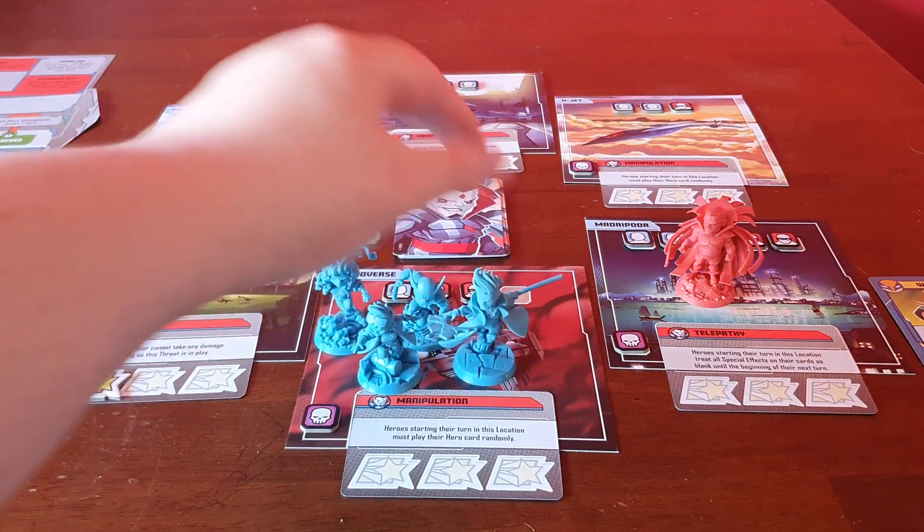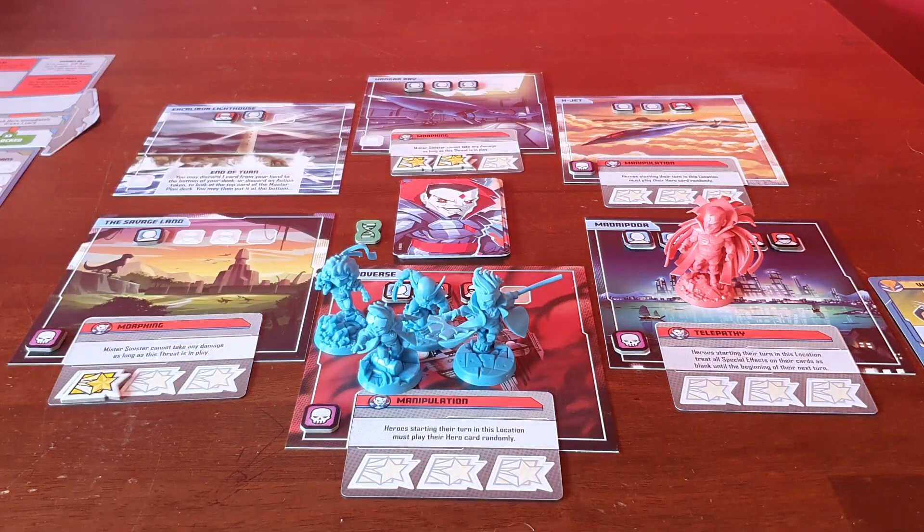He then places some thugs — that location is full, that one is, that one nearly is. But it does mean we've got some thugs on the board.